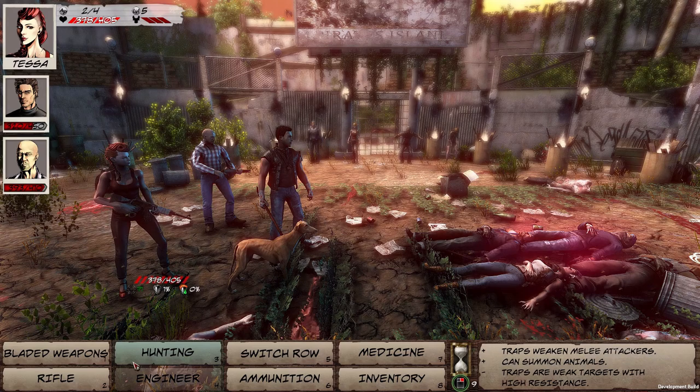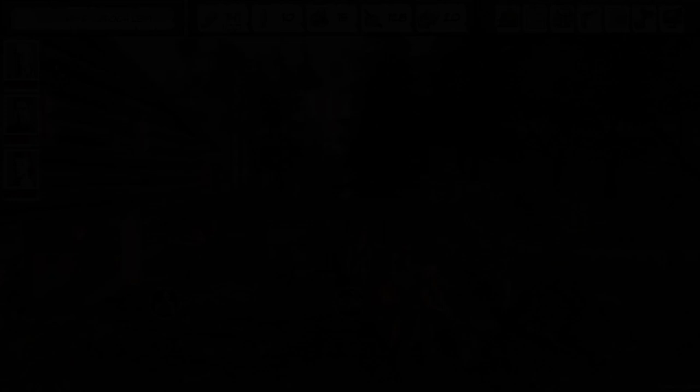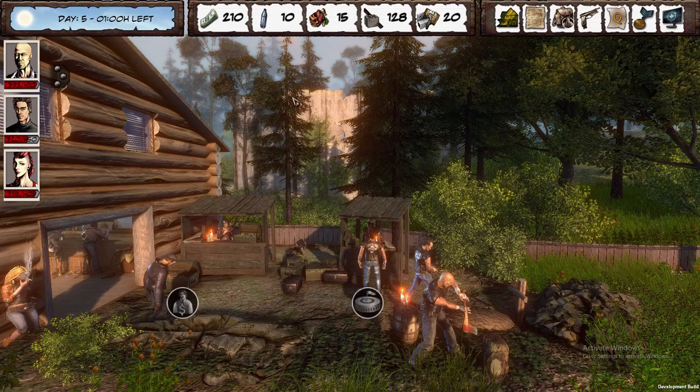Unfortunately we got unlucky with Iron Jesus — somehow the guy is stunned on the floor and we're missing with the shotgun. I think it's something to do with the range. We swap Tessa in and she just finishes it up. We're now up to 210. We've pretty much doubled our money across three fights and they've all been relatively easy — I've taken very little damage. The last match is a hell of a lot more difficult.